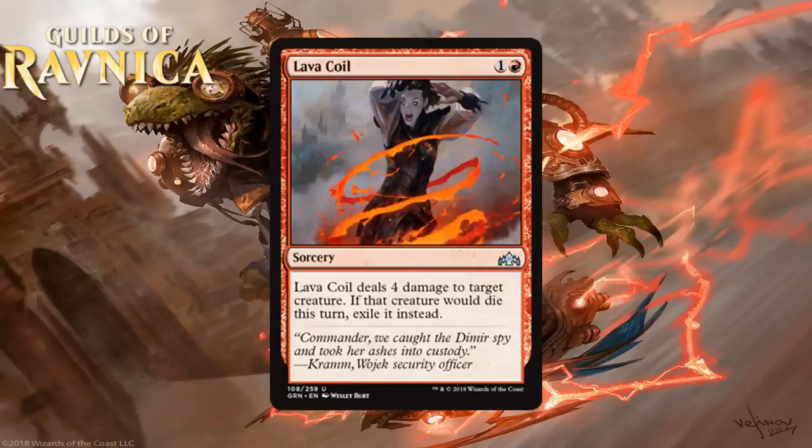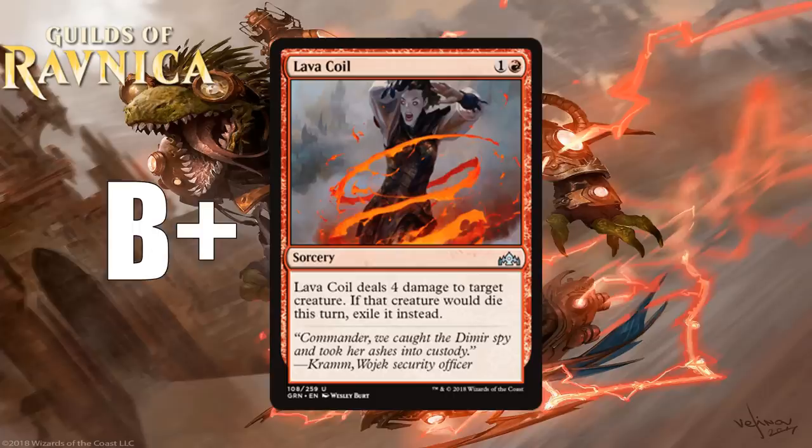Next we have Lava Coil, which for 1 generic and a red is an uncommon sorcery that deals 4 damage to target creature. If that creature would die this turn, exile it instead. This is excellent removal for red — 2 mana to do 4 is great even at sorcery speed, and the fact that it exiles what it kills matters in a format with a lot of graveyard shenanigans. I think you first pick this, including over Inescapable Blaze. Inescapable Blaze may do way more damage, but Lava Coil is far more efficient, and I think you take it even over most rares or mythics in this set. I'm giving it a B+.